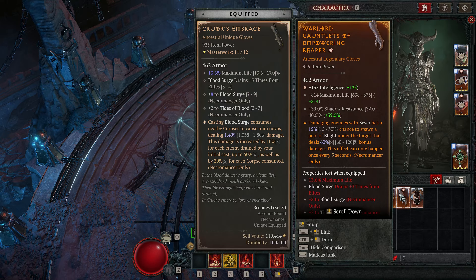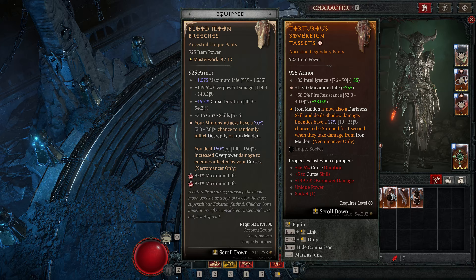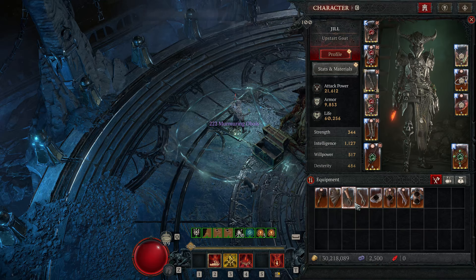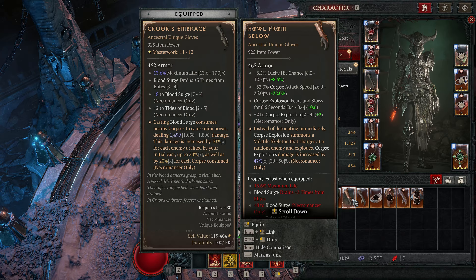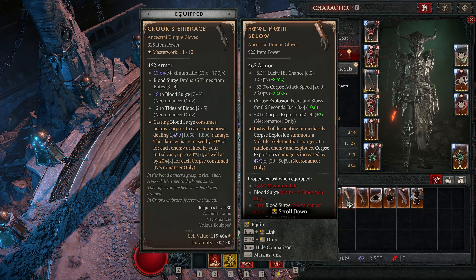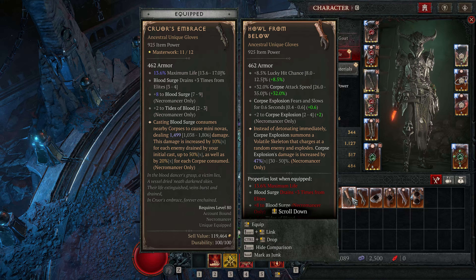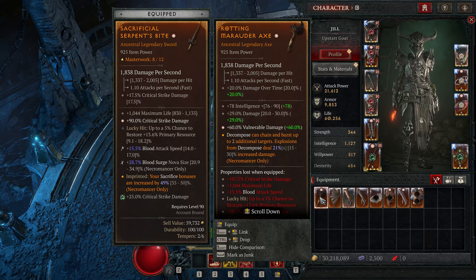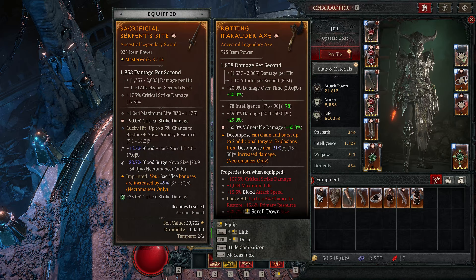Both of those we use are unique, so maximum life would have been nice. Oh well — Hand from Below, corpse explosion. That was quite fun when I tried it, it's not that useful but it's quite fun to watch. Just skeletons rise from the corpses and run at things. That is vulnerable damage — not really much use to me.